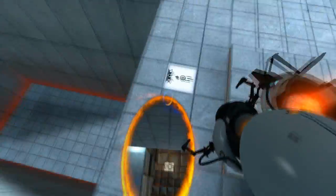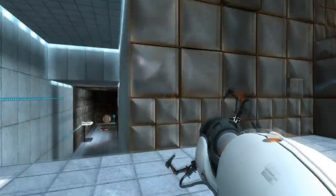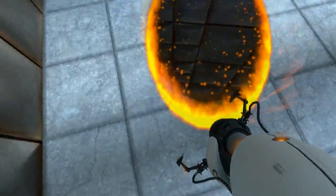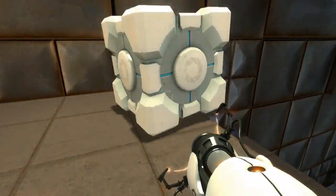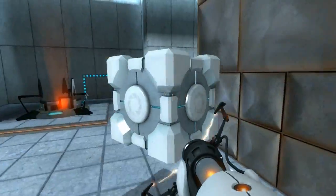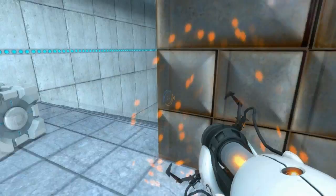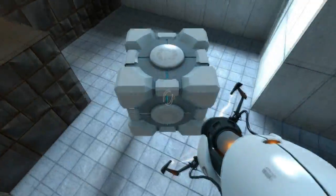I don't think you do this... no you don't. God, what do we do — oh yeah, right there. Okay, so you get this cube, you do your thing with the portals. Shortcut — I wish I had a portal gun in real life, that would be awesome.